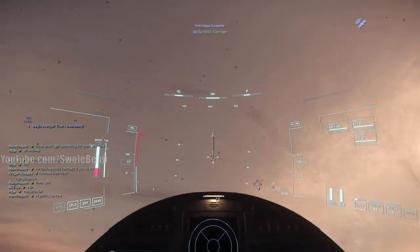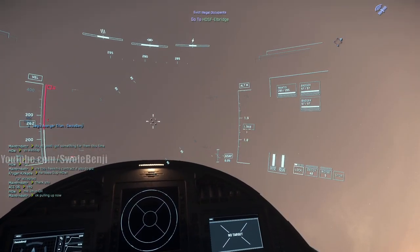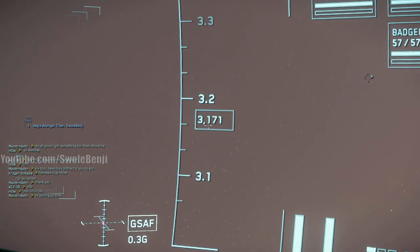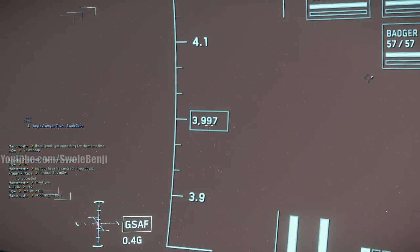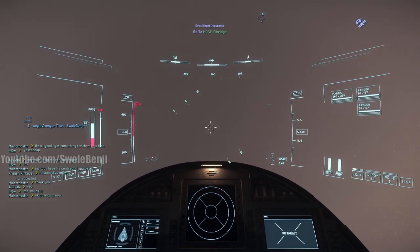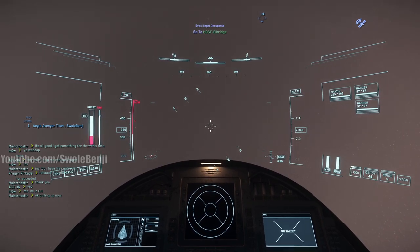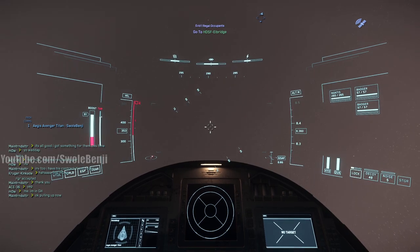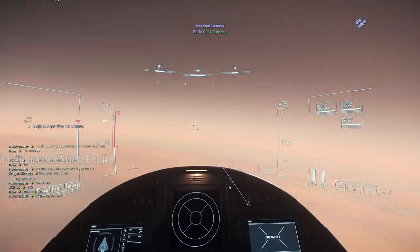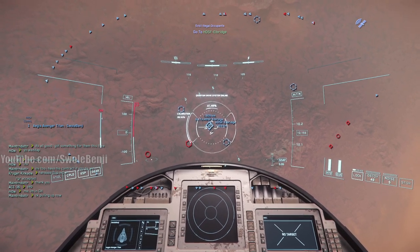I'm pointing directly up - we need to get to 9,000 altitude before we can use quantum travel to the next bunker. You can't do it if you're under 9,000. As Vegeta says, it's over 9,000. We're about 11 minutes in and we've only cleared one bunker, but the rest are going to be very quick. I think this is faster than farming on a rock.